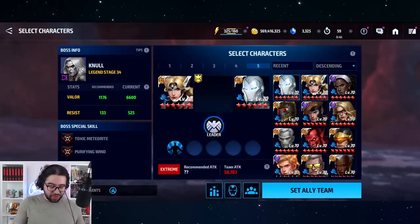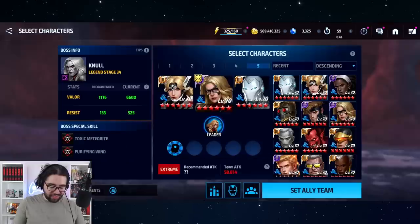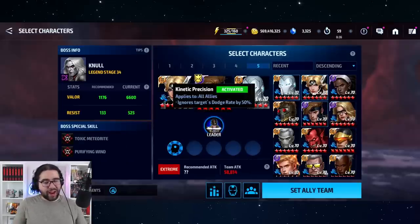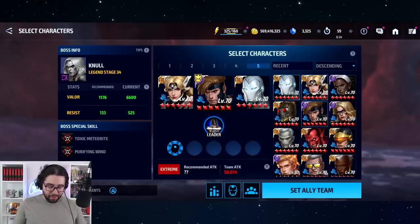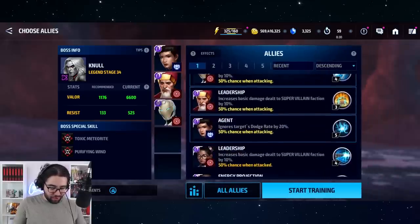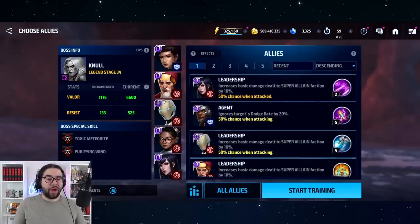It just depends which leadership you have — more attack and less ignore dodge, or less attack and more ignore dodge. You could go with something like Cyclops, not Muso Cyclops, and substitute out all three strikers and bring in others. You only need 50 plus her 30, that's 80 — you only need one more. Anyway, that was Null.